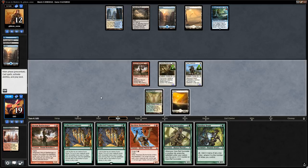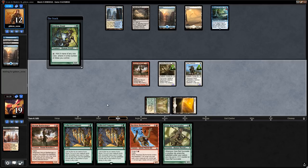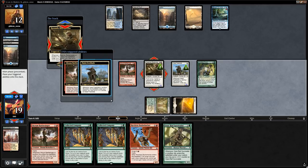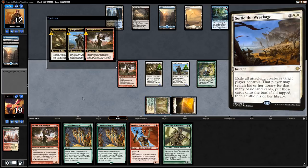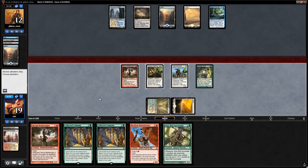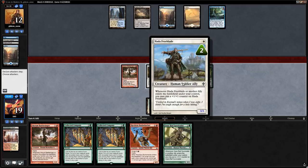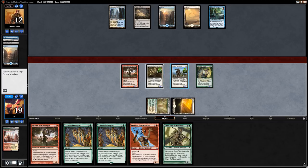Opponent lets us untap — we consider Harabaz Druid to establish mana. No Cryptic mana up so we play it and plan to attack with two creatures, holding back one in case of Settle the Wreckage. We attack with Freeblade and Blademaster to avoid a Snapcaster ambush.